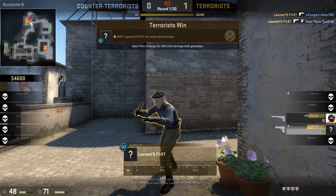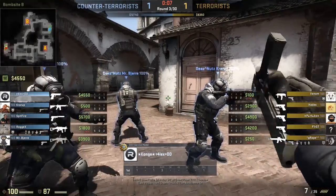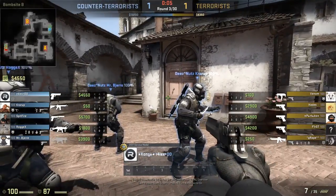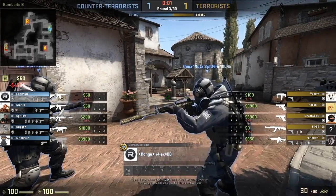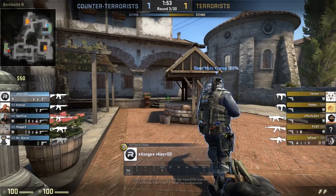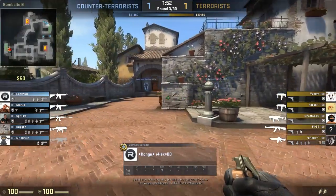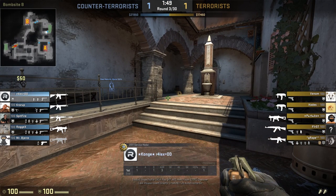All in all, this round was a complete disaster. It was all just decision-making. We now move on to round number three. The counter-terrorists were able to win round two and take back that economic momentum, so this buy is actually really smart — two UMPs, three rifles. This happens again where he starts running B-side, and it's like, okay, I guess I'll take A then. That happened on the first round as well, a little bit of miscommunication.